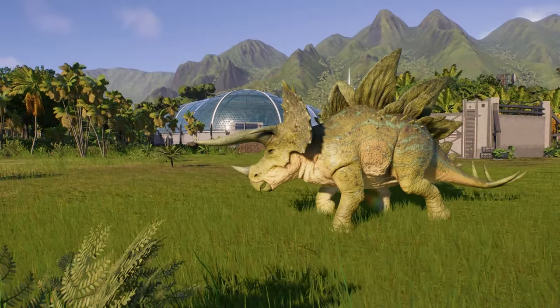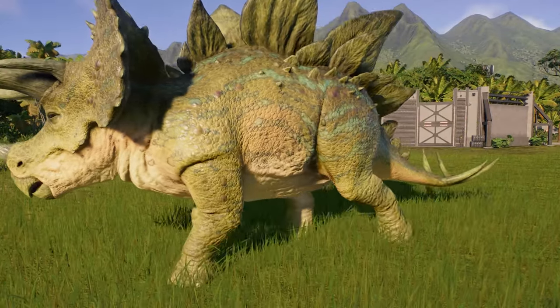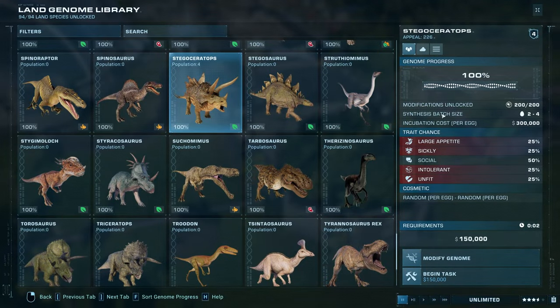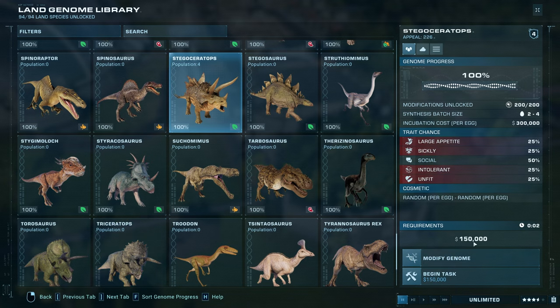It has made the transition pretty nicely into Evolution 2. The Stegoceratops has an appeal rating of 2.6, which is pretty good — actually 2.2 times the appeal of the Triceratops, but the cost is actually a little bit less. I can see some of these new hybrids being very efficient for challenge modes, because this is a very high-value dinosaur despite the low cost.